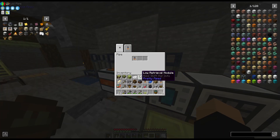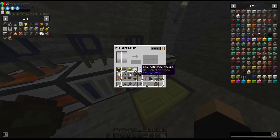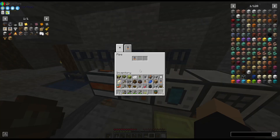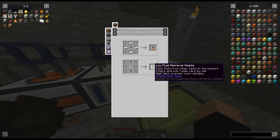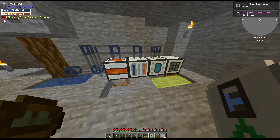Yeah, because it could only go in from one side. Fluid extractor mode, please — pull the fluids. Alright, I think I have to — I need to make that thing. I'll be right back. I made it, and apparently it was a quest.